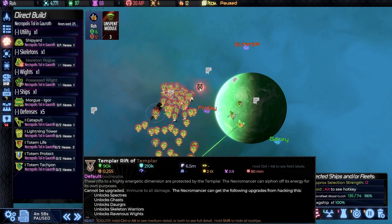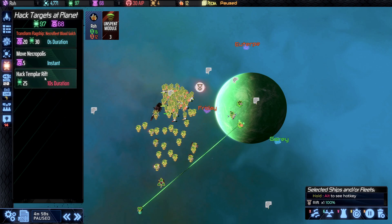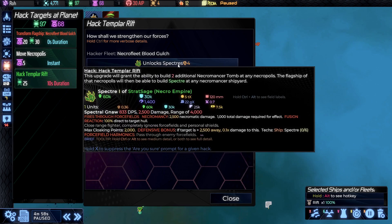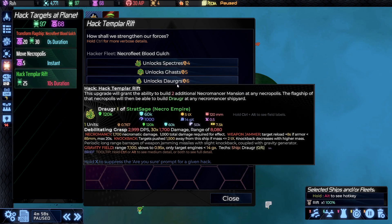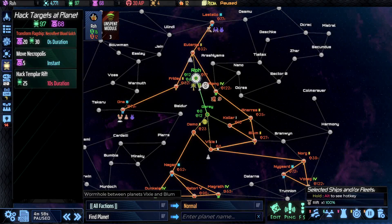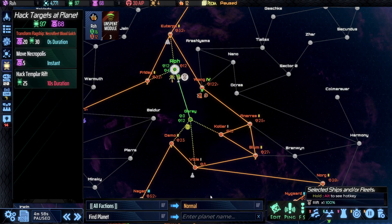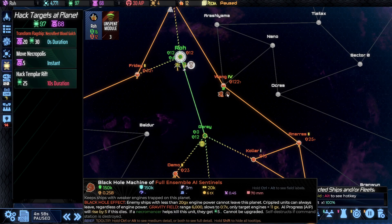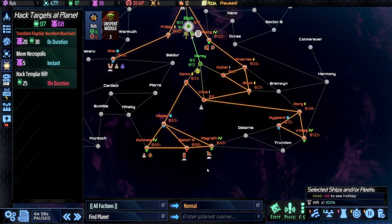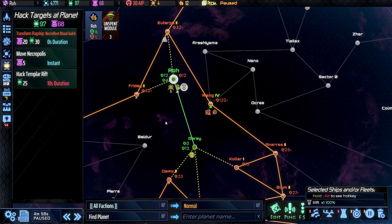We also have this Templar Rift here — one of the major structures we're going to want to be hacking throughout the game. We can unlock specters, gas, or doggers, or get skeleton warriors, ravenous wights, and other variants. So as you move out, you're going to be looking for rifts to hack. Moving further out into the galaxy, we can see the normal AI stuff controlling various planets, along with an ion cannon, a black hole machine, data centers, a raid engine, and all those normal components of the galaxy.